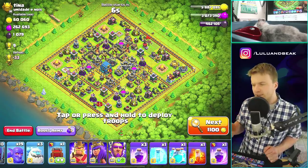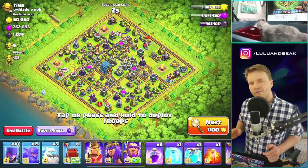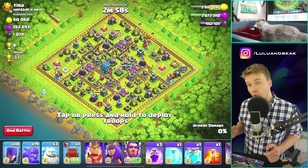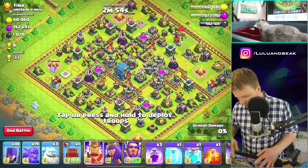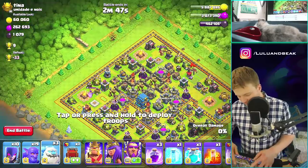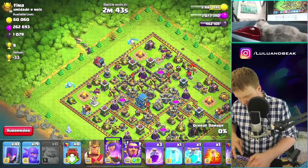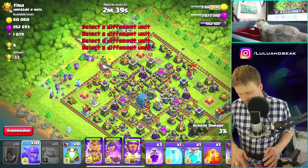What do we have for spells? This is okay, I would like more freezes but whatever. I have ten witches — I guess we'll just go with it. Let's start with the ice golems.